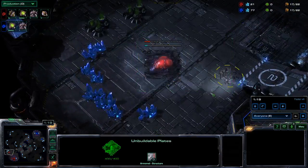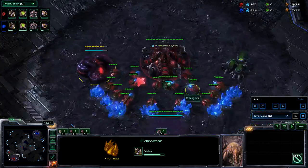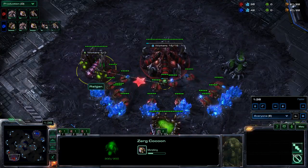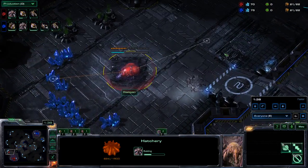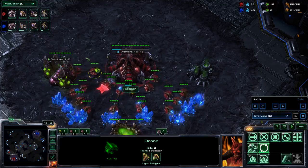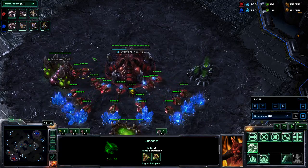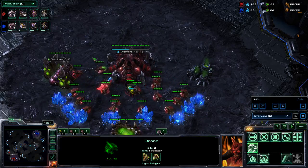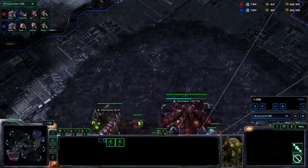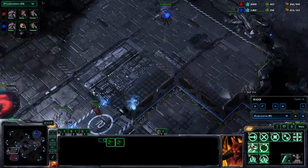At 17 supply I built the pool, hatch, and then the gas. This is pretty much what you see from my ZvT opener as well — it's almost an exact copy. Then I built three drones and put them in the gas, so it's all very much like my ZvZ. You could also skip these three drones and go for six lings to do a bit of counter pressure. I'll talk about that in another video, but today we're looking at how our ZvT opener performs in the ZvZ matchup.